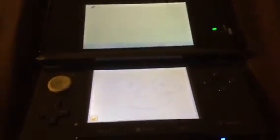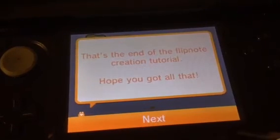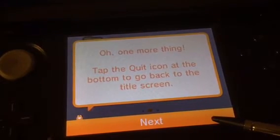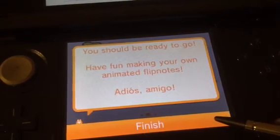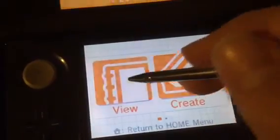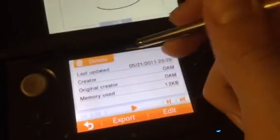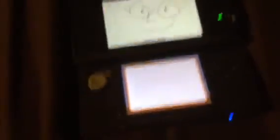I had enough with this frog! That's the end of the Flipnote creation tutorial. One more thing — tap the Quit icon at the bottom to go back to the title screen. You should be ready to go — 'Have fun making your own animated flip notes — adios amigo!' Finally, thank god. That frog was getting annoying. Anyway, Flipnote is pretty cool.